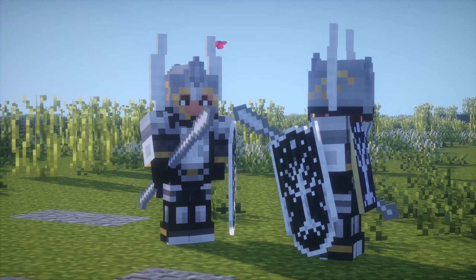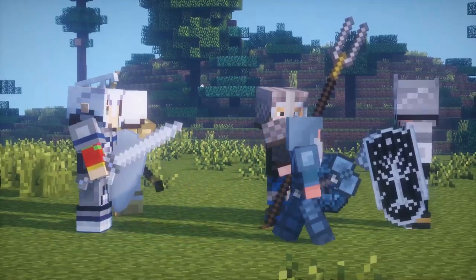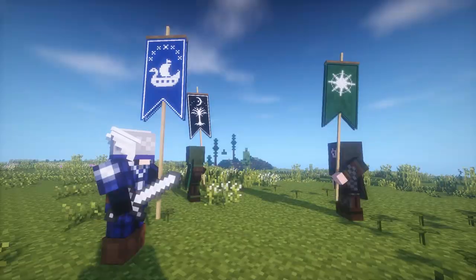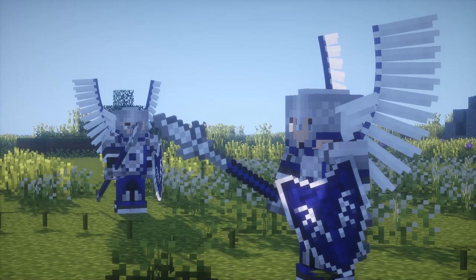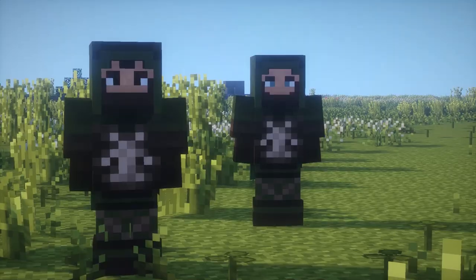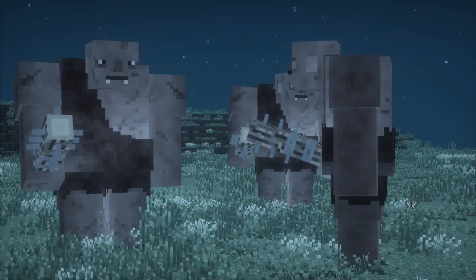Each faction has its own type of units to hire. These units can range from standard soldiers and archers to banner bearers, various creatures like Dwarven Boars and Mordor Spiders, elite units including Uruk Berserkers, and even special units such as Hill Trolls from Angmar.